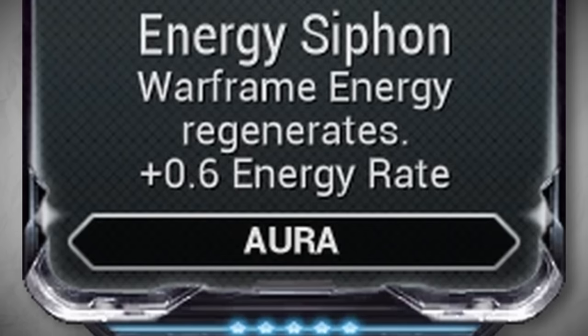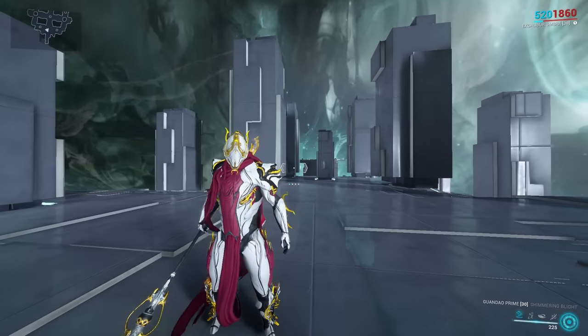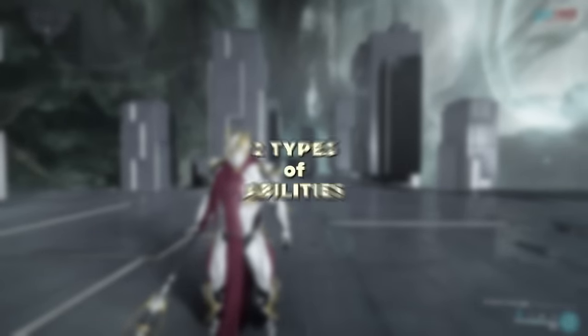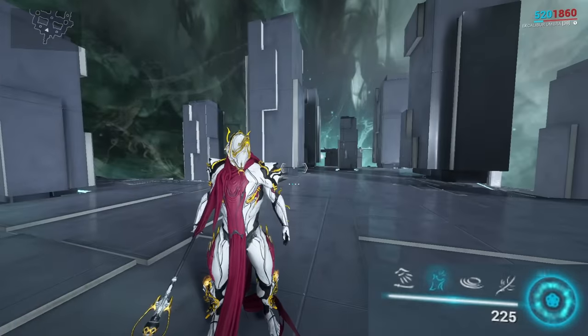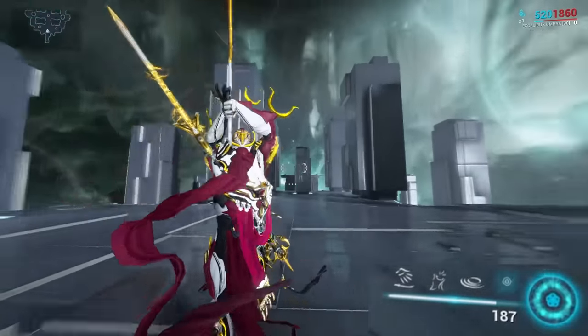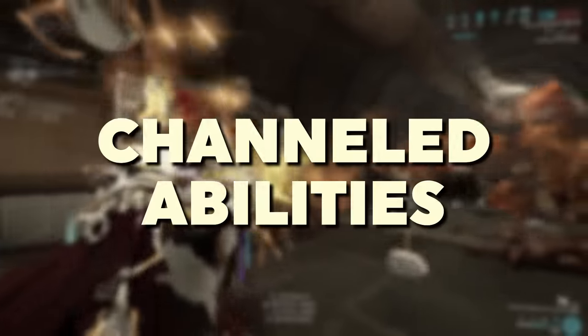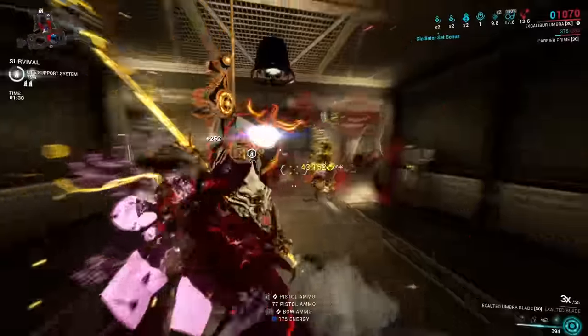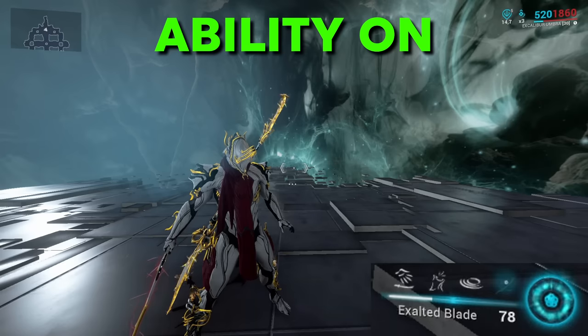One good example would be the Aura mod Energy Siphon, giving you and your squadmates plus 0.6 energy per second. Why is this difference so important? Well, in Warframe there are also two different types of abilities: those which cost a flat amount of energy to cast, and those that you switch on and then drain your energy every second until you switch them off again — stuff like Excalibur's Exalted Blade, for example. These specific skills are called channeled abilities, and if they're actively draining your energy, that completely cancels any possible type of energy regeneration over time.